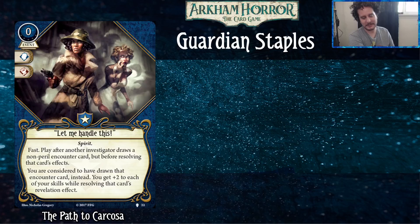The plus two is kind of hidden on the card, but a lot of Guardians have like three brains, so this puts you at five — you're probably going to be okay. Most Guardians have a pretty respectable brain or foot score, sometimes both. And there's that rare moment where there's a fist test on a treachery card, which as a Guardian you're also well-positioned for.